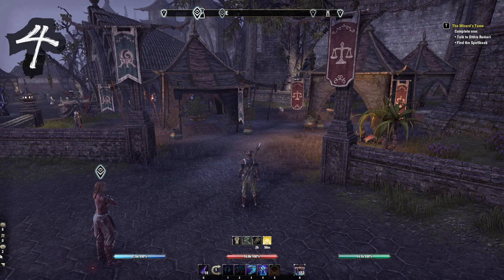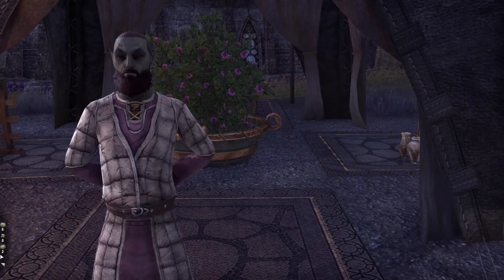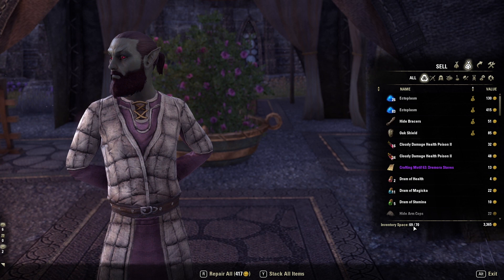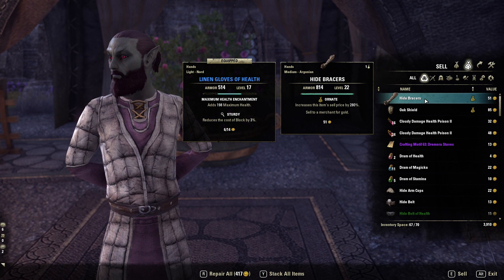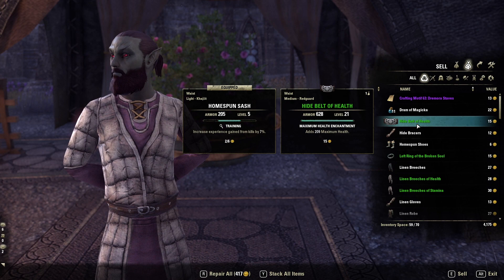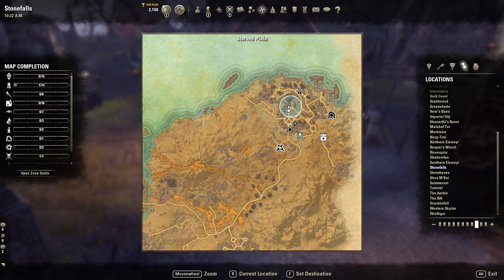Next, let's talk about managing your inventory, which can become quite an issue when grinding for several hours during a double XP event. My inventory fills up very quickly, and it's a pain especially when level-up rewards pop and your inventory is already full. Before you leave town, sell off anything you don't need. When selling gear, the only thing I keep is anything with a training trait; everything else goes to the merchant.